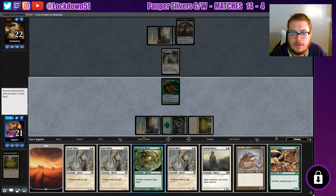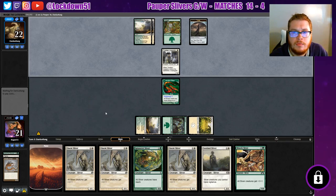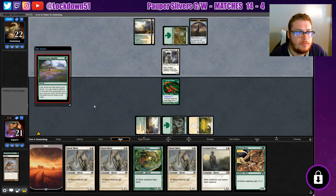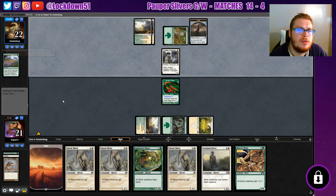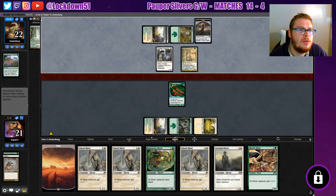We'll get rid of one of our plains, and we need to get rid of one more. Drop our Metallic Sliver. Adventurous Impulse — hmm, what are we actually going up against here? Maybe this isn't Monarch like I thought. This looks to be some kind of other brew. There's a Sanctuary, so we got another land. What was revealed? It was a land, okay.